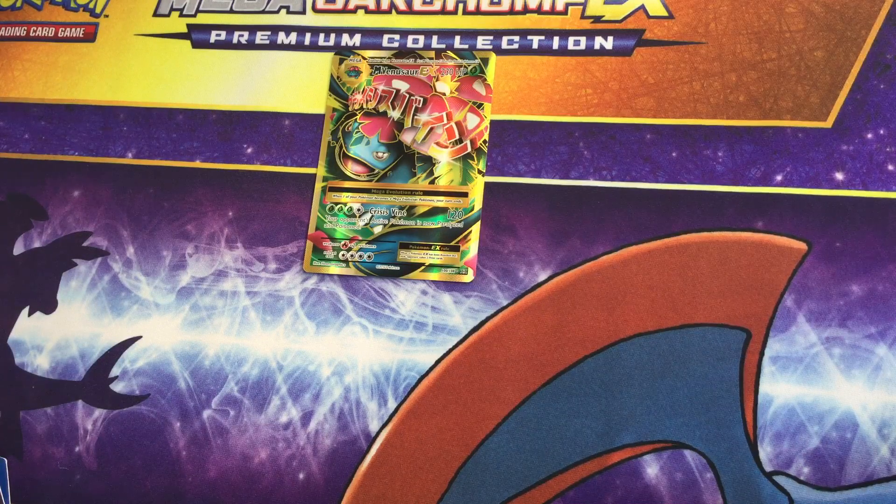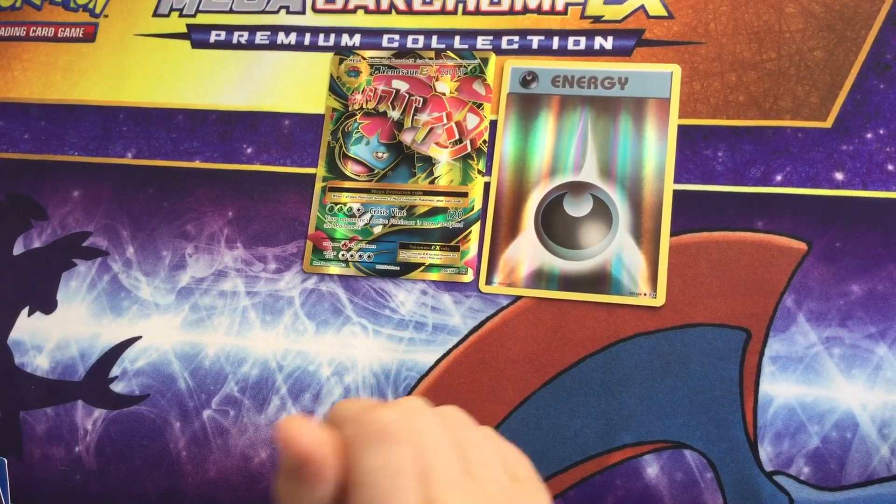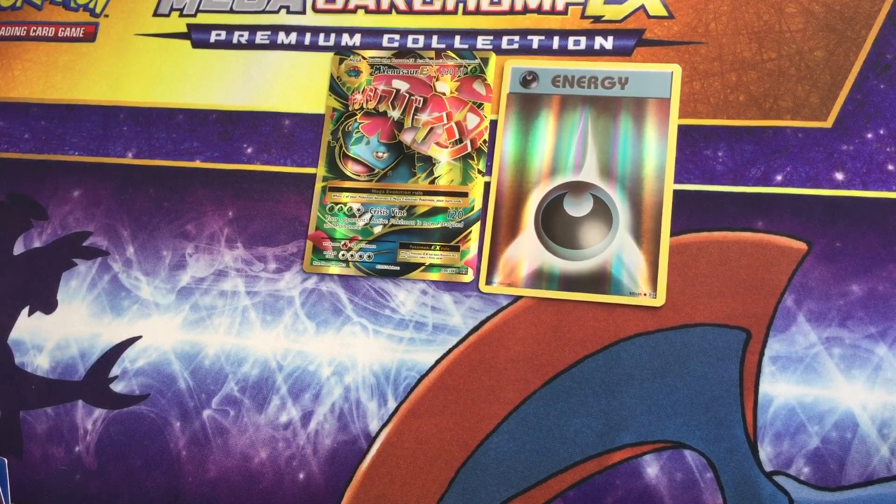Why did my mom draw a C on mine? Because I got those packs too — I got some of those XY Evolutions packs. I saved a Y code. So that was actually already a pretty good opening. There's my pack art — not throwing away my pack, just throwing away the wrapping.